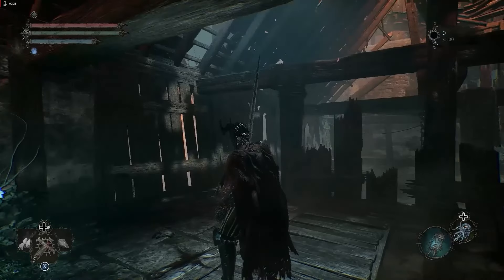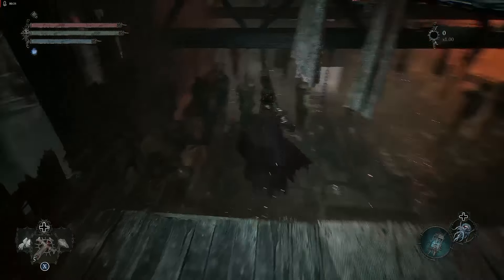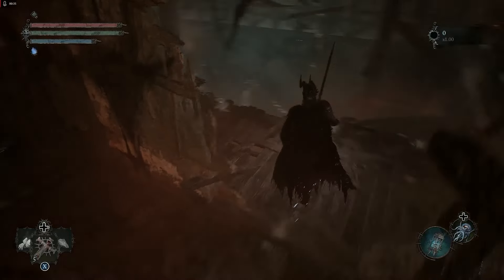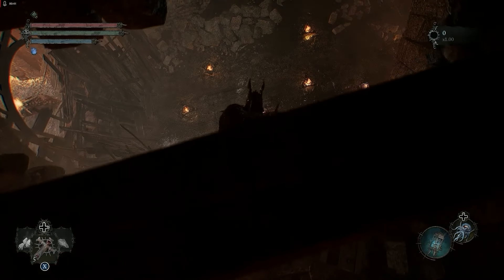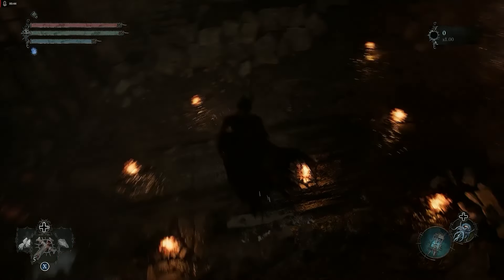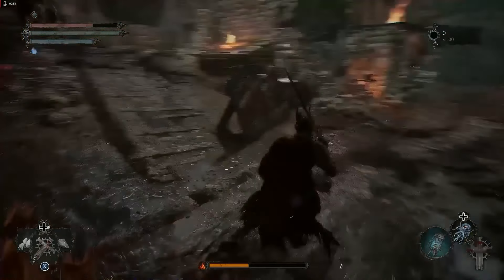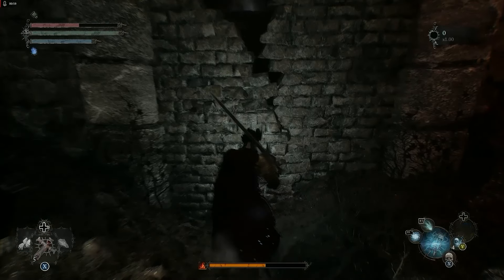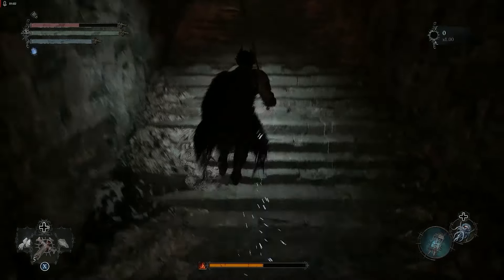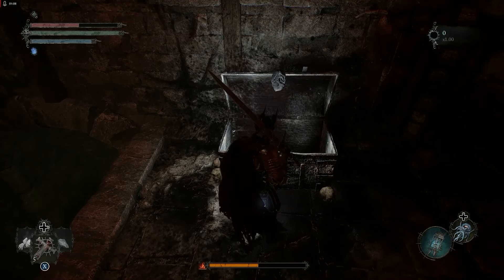Follow exactly as I do to get the Sword of Skin and Tooth. Jump down here, navigate to the left side, and jump down into the trap pit — evade all the traps. This time take a left turn, beware of the archers, and get through the wall using your umbrella lamp. Once you get through the wall, head all the way up and you will see a chest — open the chest and you're going to get the Sword of Skin and Tooth.